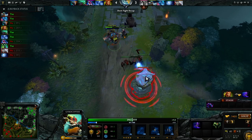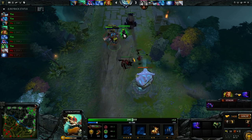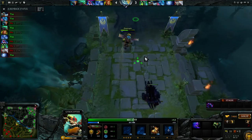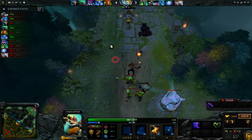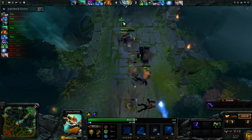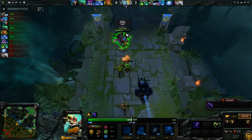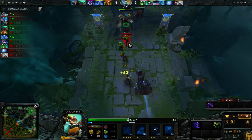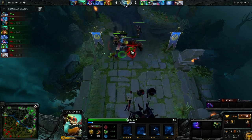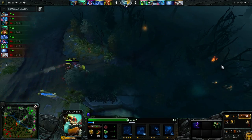Obviously there are some situations where you do want to save your mana if a battle is going to break out pretty soon. But my goal in this game is just to get ahead in the early game so that when fights do start breaking out, I'm able to go in and dominate them. I'm popping my Flak again just to push the lane out, then going back to the hard camp.